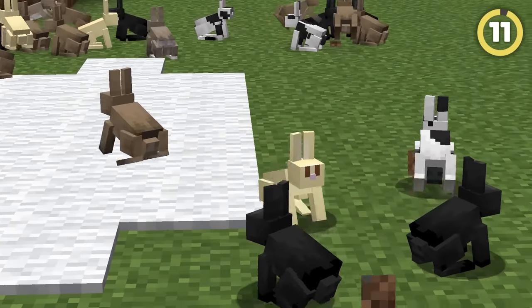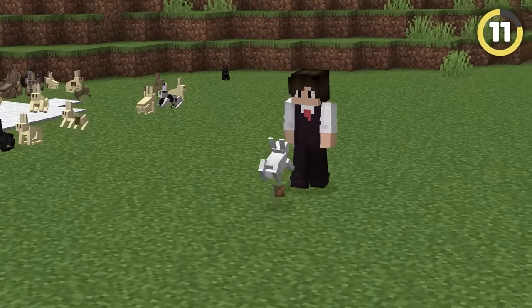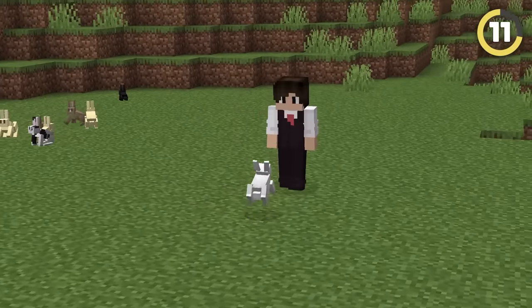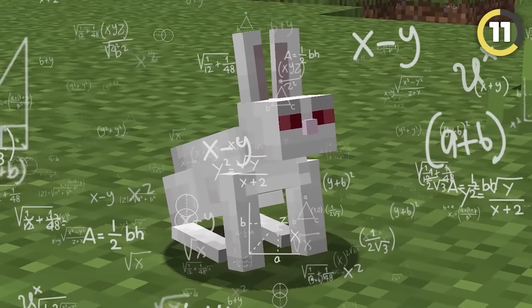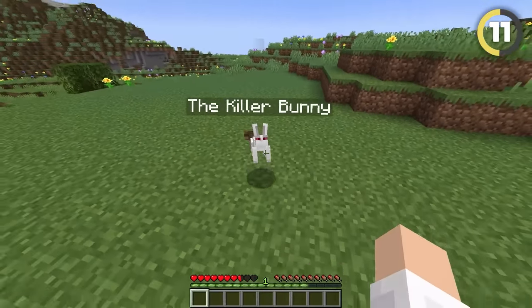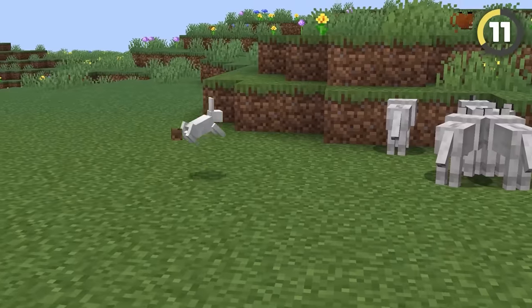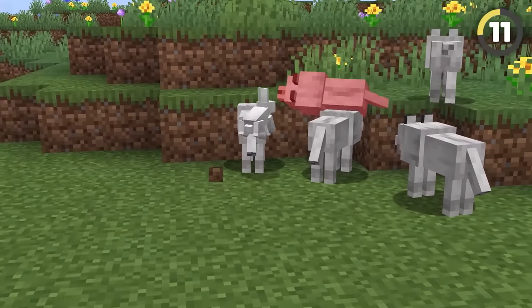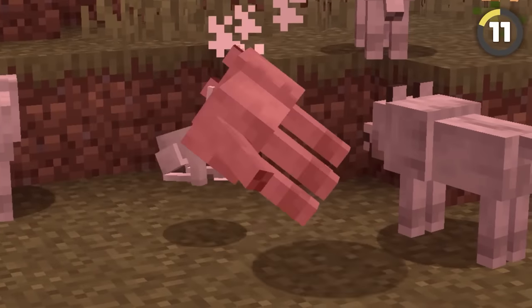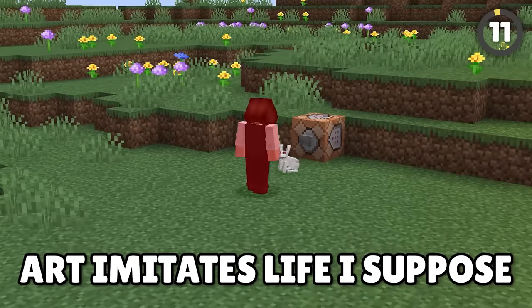Everyone loves bunnies — they're cute and fluffy. But this is a killer bunny, and you've got to be wary of this one. It's a pure white rabbit with evil intentions. If you get within 16 blocks of one, it'll lock on and lunge straight at you, dealing 4 hearts of damage. And if these bunnies can't find a player, they'll search for foxes and wolves to attack instead. Thankfully, these guys aren't naturally spawning and only work with commands.